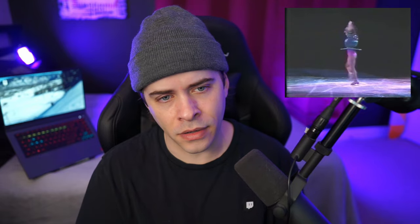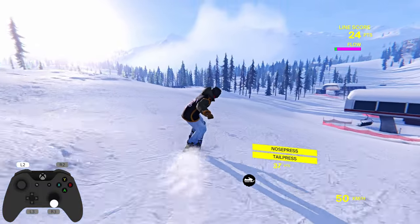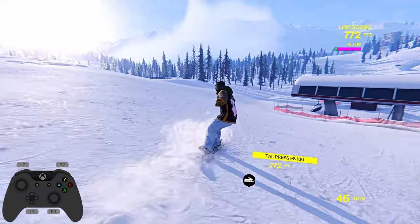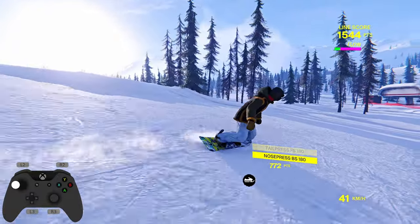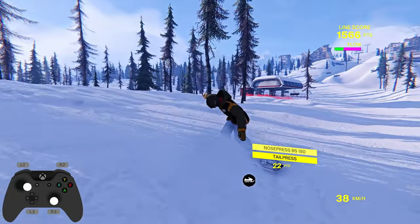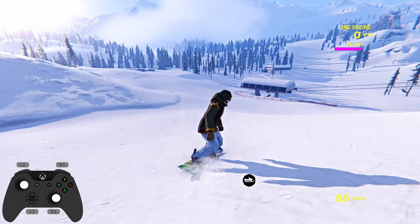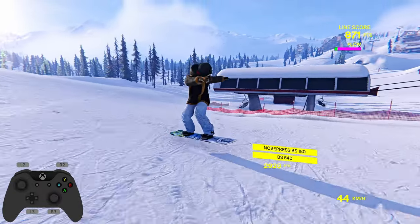Another common question is how to do a tail and nose press. It's pretty simple: hold the left trigger and press up or down on the right stick to press your nose or tail. From there, you can use the left stick to steer — press left and right to spin your body around during a tail or nose press, or press up and down on the left stick to get more of an angle. Once you know how to tail and nose press, you can actually do tricks into and out of them as well.